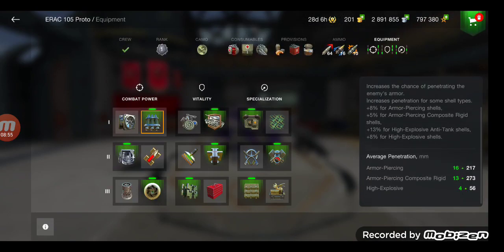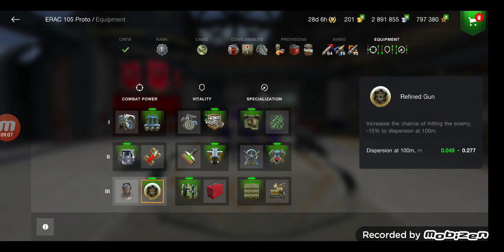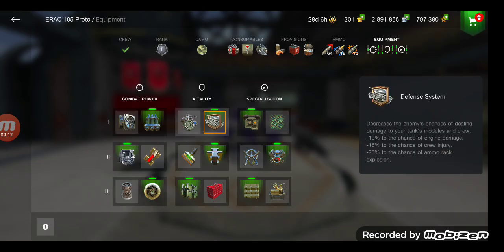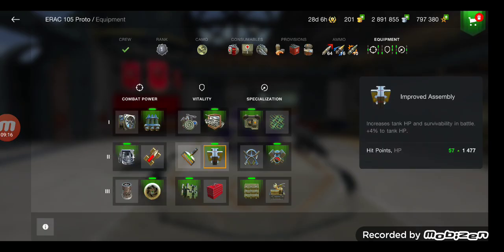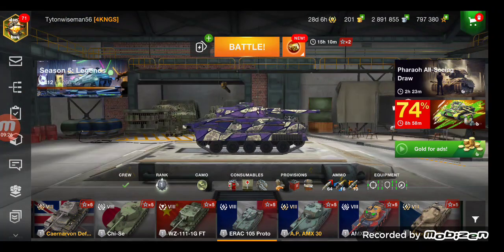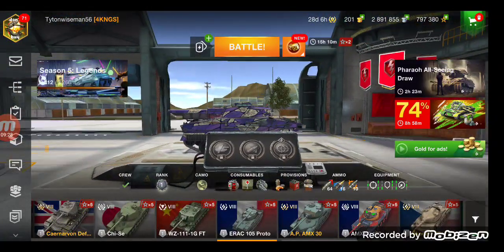The penetration is not that great, sitting at 201. Your premium is good, sitting at 260. I still recommend running Calibrated Shells just for the extra standard pen — like I said, your gun's kind of derpy, so upgrade your accuracy as best as possible. Defense system: you're light, you won't be ramming things. Improved assembly because you don't have armor to begin with. Enhanced tracks because your tracks are huge — you will get tracked by everything.